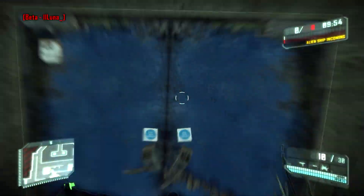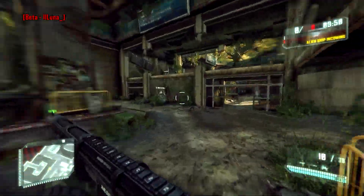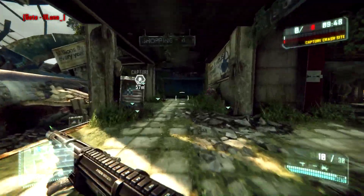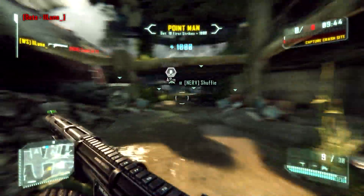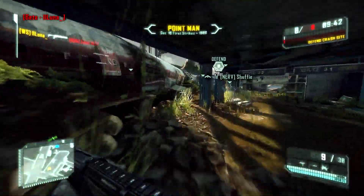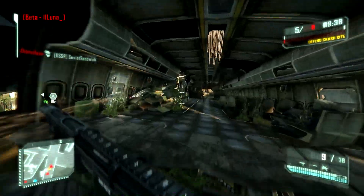You can't punch down doors but you can kick through them, so make sure you know that when you run up to a door. I just ran up and tried to bash it with my fist at the start there. But yeah, the Marshal — I've said previously in my other Crysis 3 videos that the Marshal is very powerful.